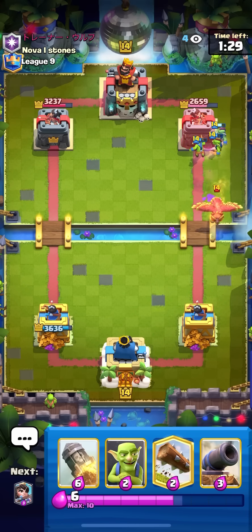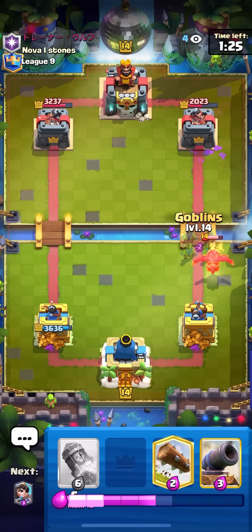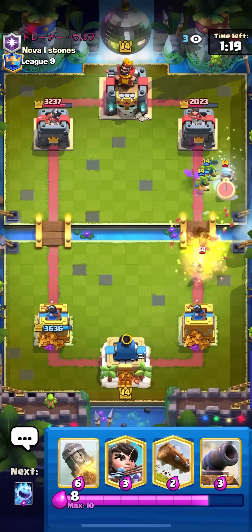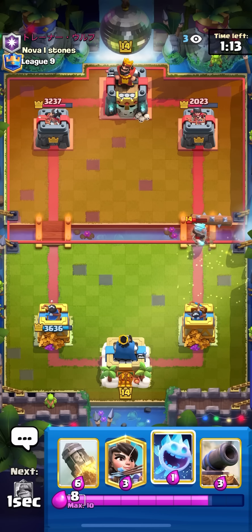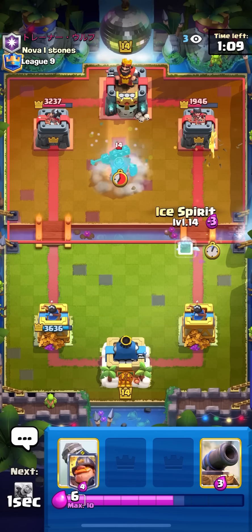Look at all that damage — what a good start! This start against splash deck is like perfect. He has all of his damage on the left so it's not really gonna matter because he has to switch to go same lane as me. He goes for ice wizard on my goblins but it's not really gonna do anything. Just going for my log on the ice wizard and then princess at the bridge again because the worst thing he could do is tombstone.